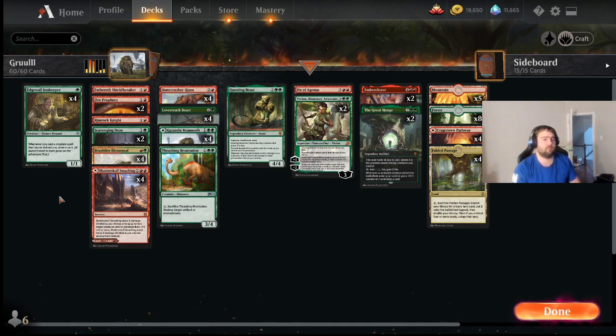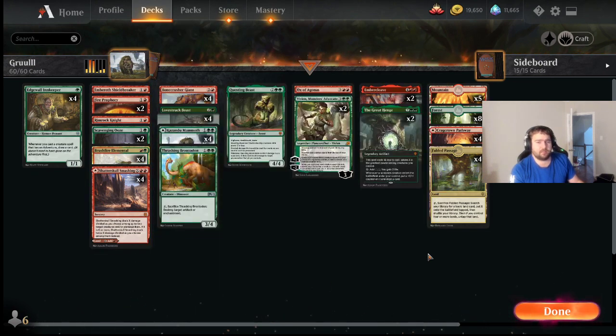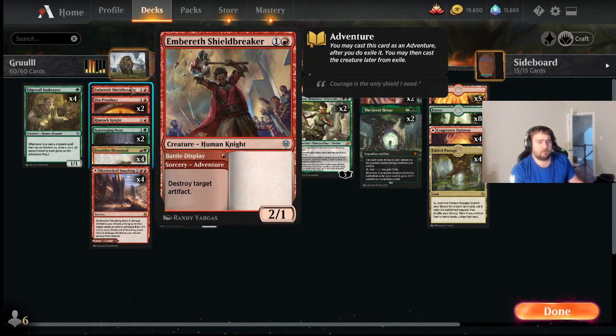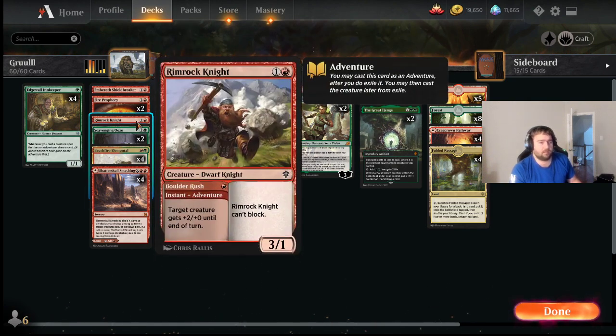Rimrock Knight and Embereth Shieldbreaker — the Shieldbreaker is a new choice here. It's kind of nice in the mirror to have an artifact destruction spell. Against food you can kill a Witch's Oven, against decks like Esper Doom sometimes they've got artifacts as well, and there's Glass Casket. So it's rarely going to be a dead card. Sometimes you just have to play it as a 2/1, which isn't that exciting, but it'll get in there and attack for you.